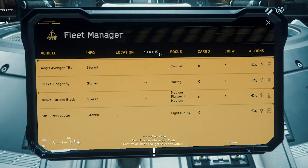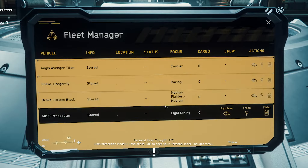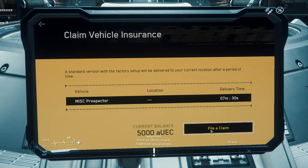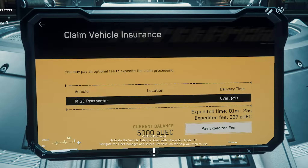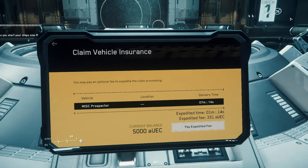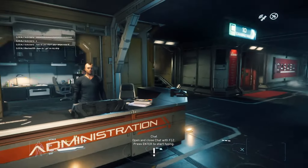Let's have a little look at this. It looks like we've got different types of ships. Are these mine ships? A courier, a racing, a medium fighter, or a light mining ship. Now do I have to choose a type of ship then? Should we be a total noob? Let's do a mining ship then. That means that's going to be delivered in seven minutes, or I can pay 335 credits and get it here quicker.